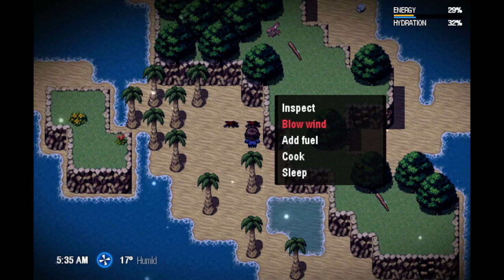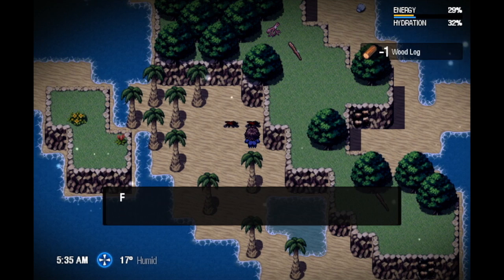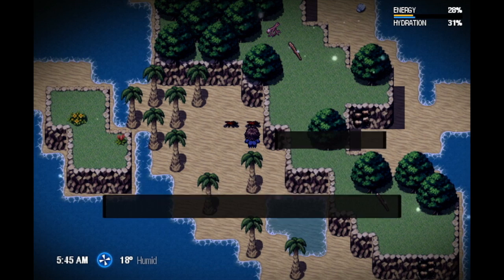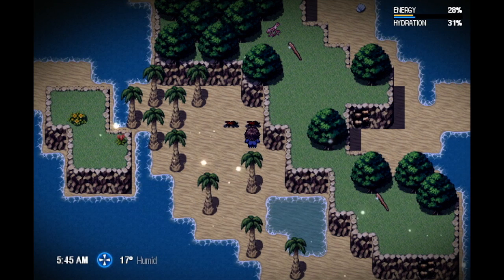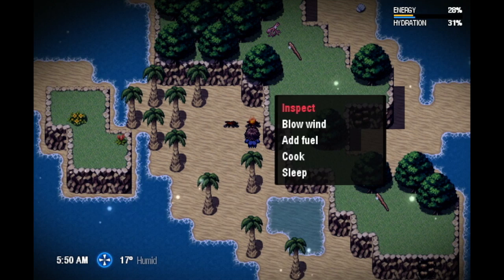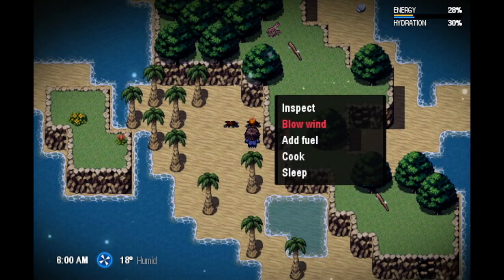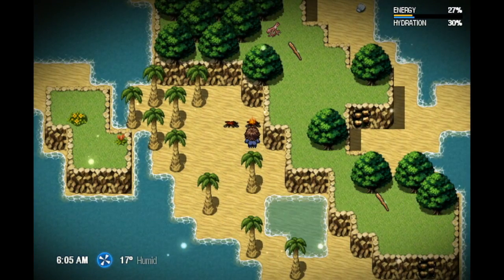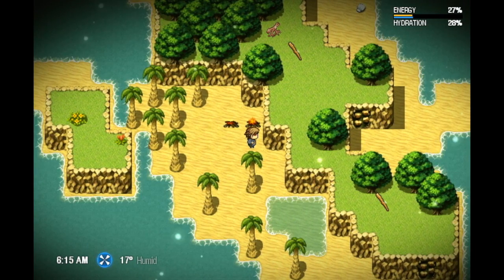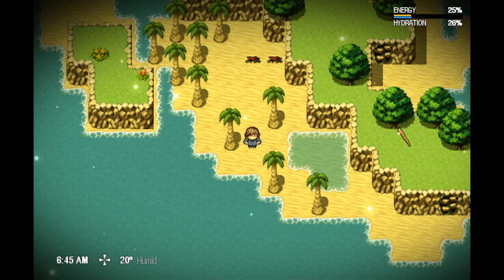We can also affect wind speed ourselves. Right now it's humid so the fire can't really catch up, but we can blow wind into it — this basically adds wind emitters where I'm standing, not sending wind directly to the fire but creating wind around here. Also, every time we move we're generating some wind by walking, and that's actually how you can make torches catch on fire faster — by just running with the torch on you, you're generating wind by doing that.